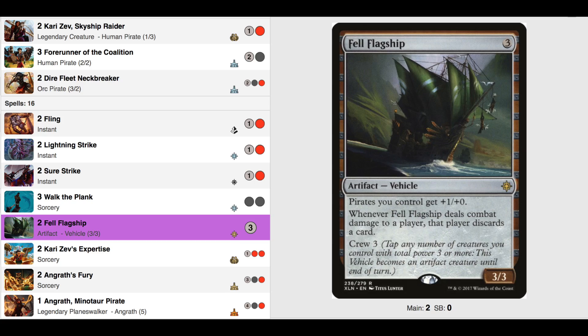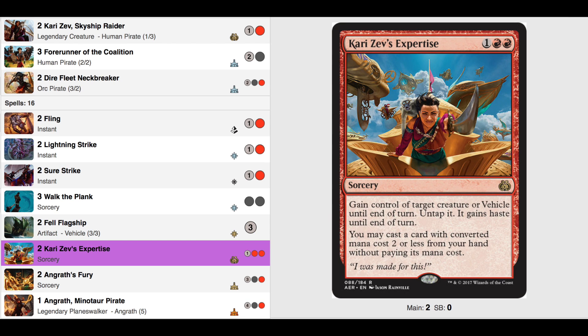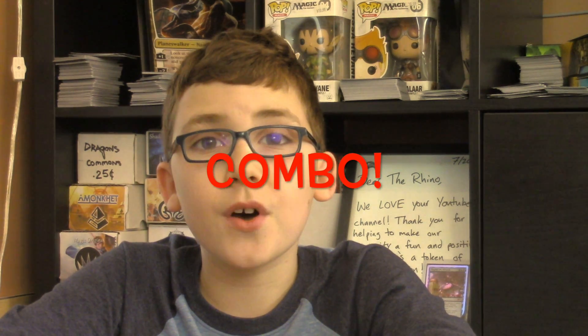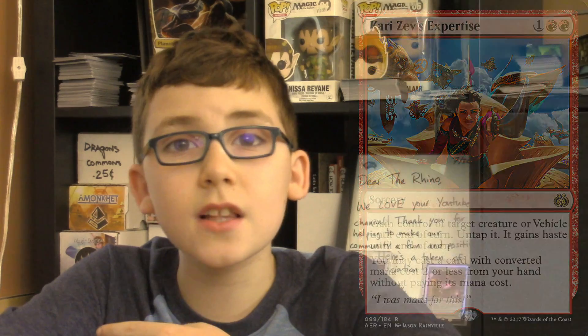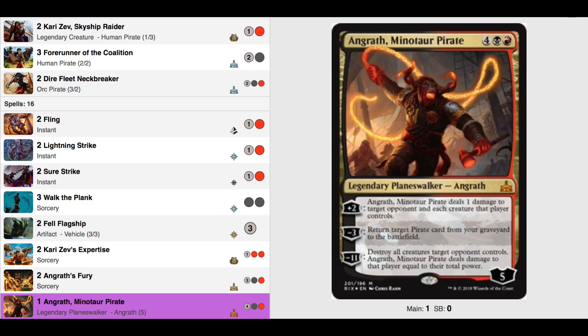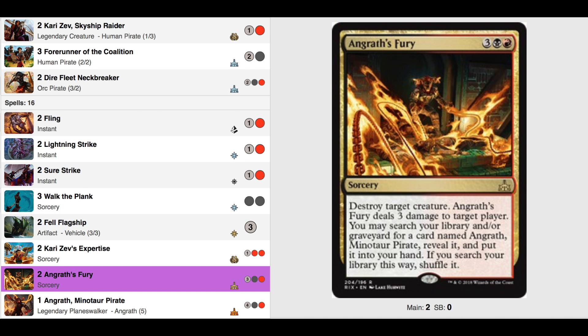Two Fell Flagship: at first I didn't think this ship would be that good, but it's really good with this deck. Our pirates can get +1/+0 and force our opponent to discard a card — this can be super annoying for them. Two Kari Zev's Expertise: you get to steal one of their creatures and then play something for free. We have 26 cards in this deck that qualify. And here's that combo I mentioned: use Kari Zev's Expertise to steal your opponent's creature. After you attack with it, use Fling to sacrifice their creature to deal even more damage to them. They don't get their creature back. And finally, we are keeping Angrath and two copies of Angrath's Fury — it's like having three Angraths in your deck, plus more damage.